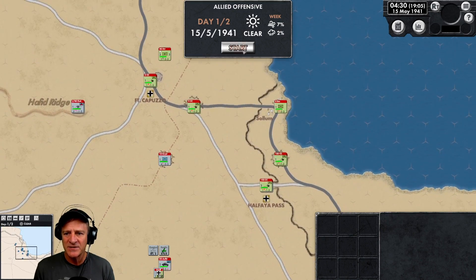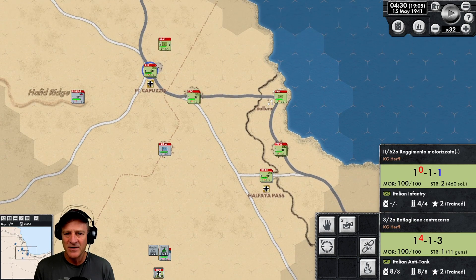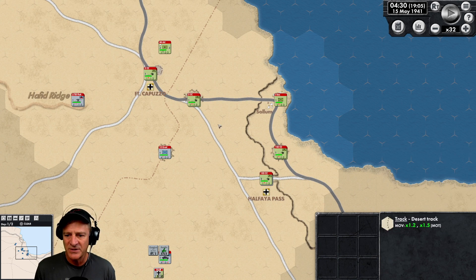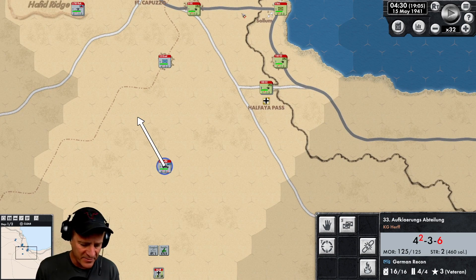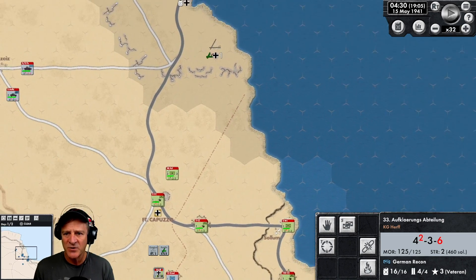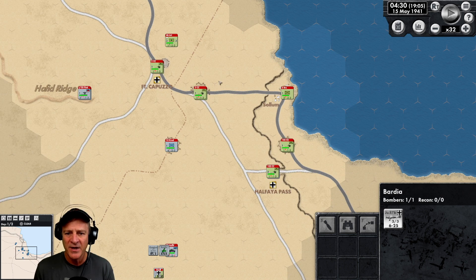At the start of this scenario, let's hit Start. We can see Halfaya Pass down to the southeast and Fort Capuzo in the middle — these are the two things we have to hold. Our Italian units in lighter green have some anti-tank units and infantry holding these objectives. We have one battery of artillery towards our rear, some German infantry, armored cars, a flak unit, panzers to the northwest, and a squadron of Stukas for dive bombing support. Our goal is to hold one of these two objectives at the end of the second day.